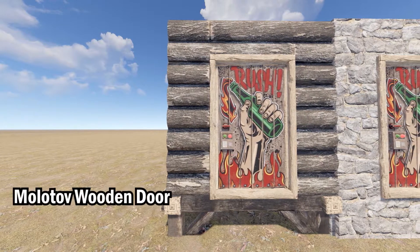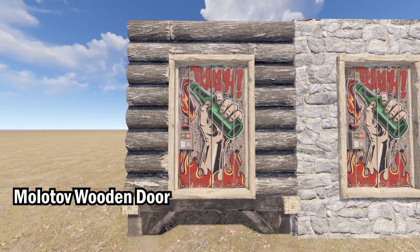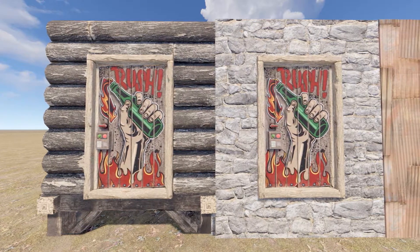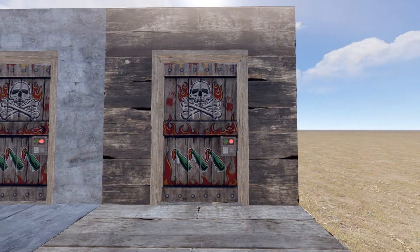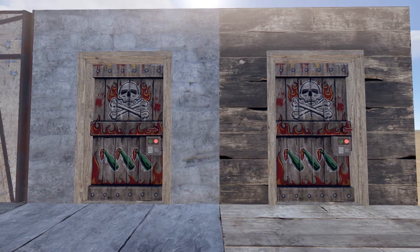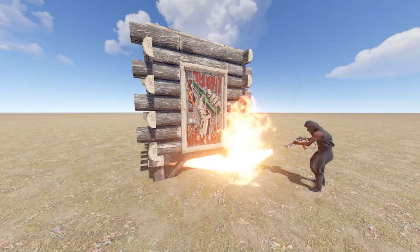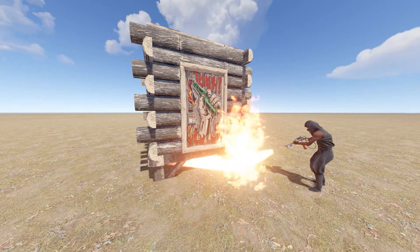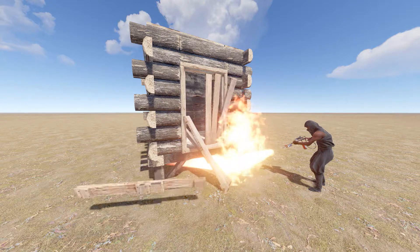Now we have the Molotov Wooden Door. For those who forgot that molotovs and flashbangs have been added — this is your reminder. Pyromaniacs will really like this door. I'm not sure why they picked the wooden door of all doors — if this isn't one big advert for 'this door is combustible,' I'm not sure what is. It's a shame it's not glow-in-the-dark, but I'm guessing they wanted to be discreet — at least during the daytime.